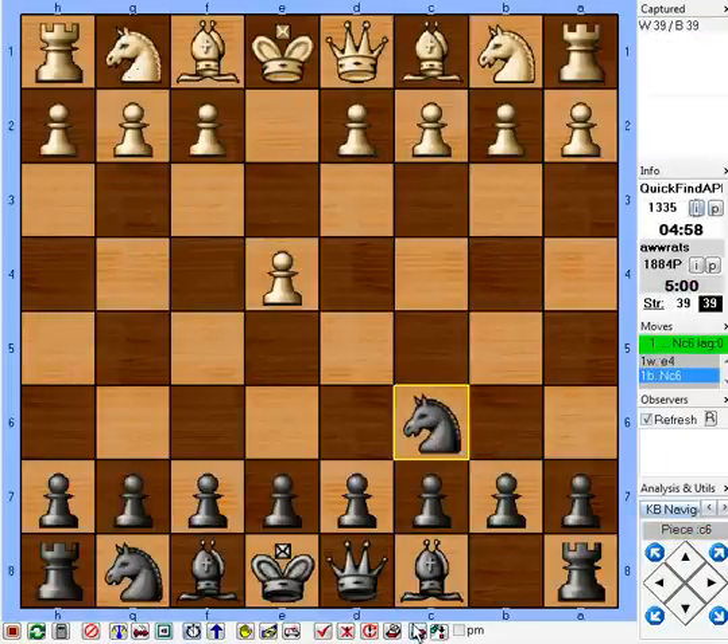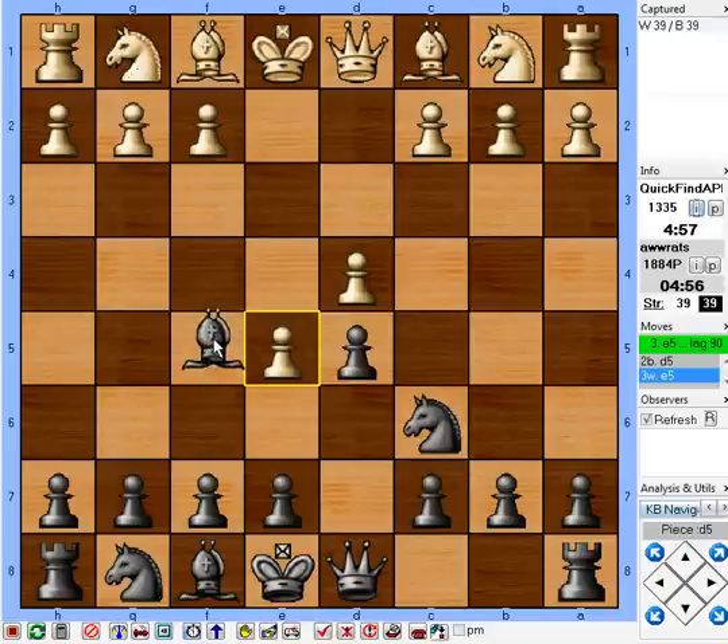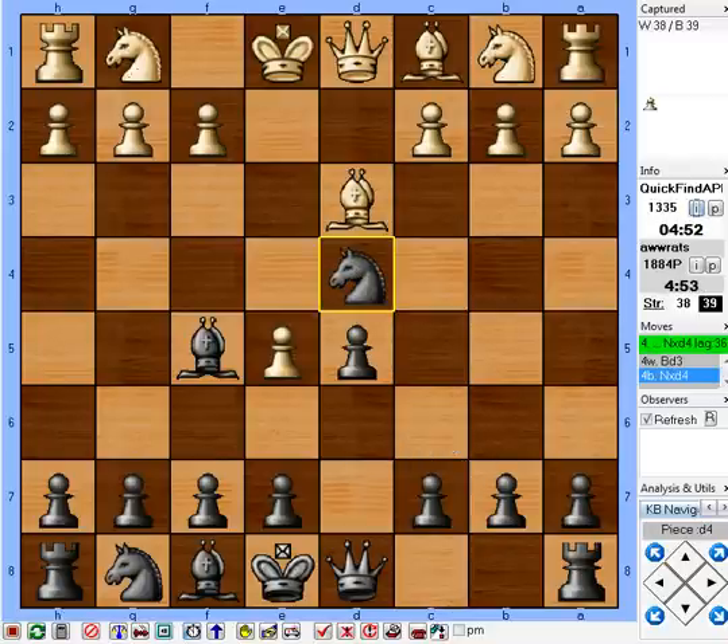Now I get my Nimzovich Defense. d5 — e5 is a playable move, I prefer d5, and there are three main lines. He's just played one of them. Now what I like to do is undermine with f6 here as quickly as I possibly can, but that move drops a pawn. A little silly book trap that he walked into — I can't help that. He's just giving me a free pawn.